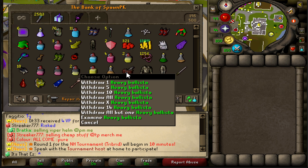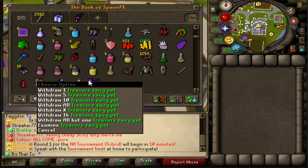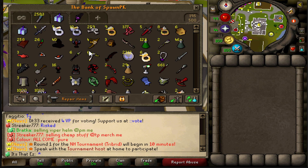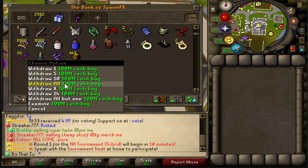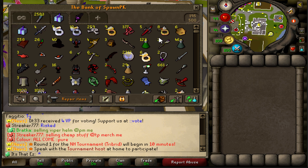We obviously have the goods: the Heavy Ballista, Morrigans, Vestas, a Vesta Longsword, Bounty Cape, and Treasure Fairy. But if you take a look further into the bank, we are sitting at $44 Bill cash, an Elemental Sebo, and basically all the pking supplies we'll need.